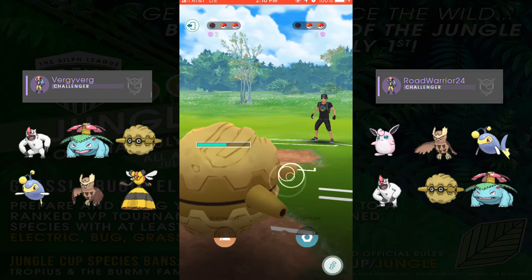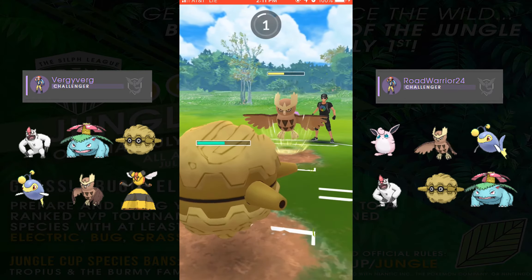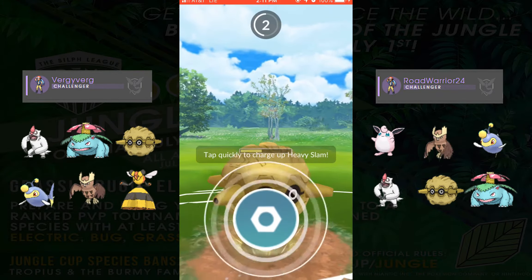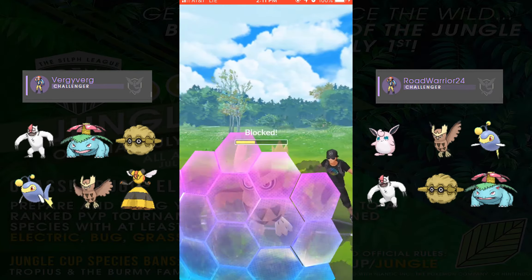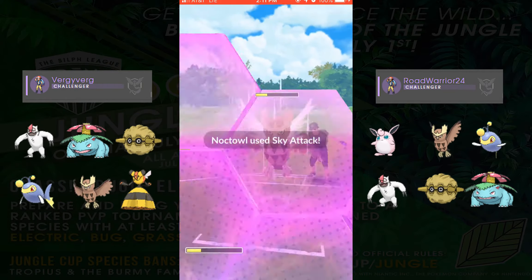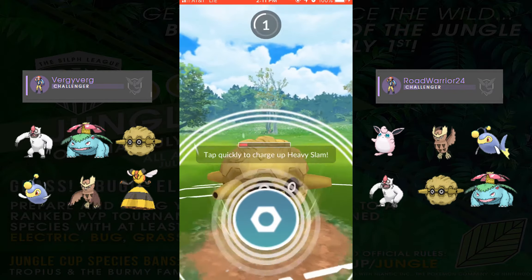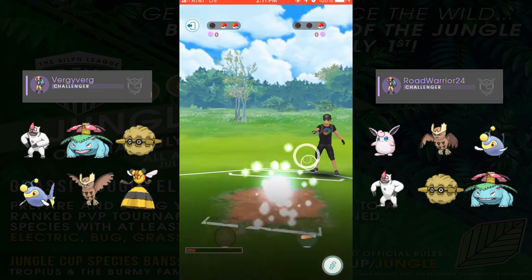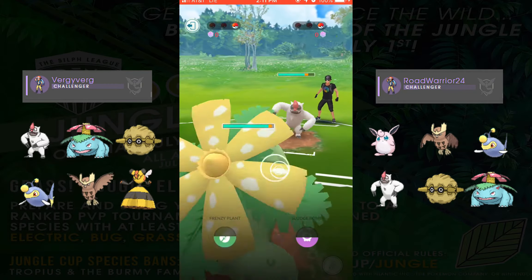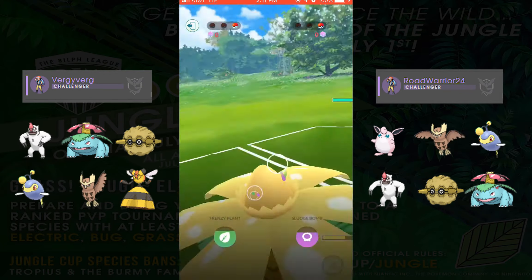We come in, auto-attack him down, and get some energy for Heavy Slam or Earthquake depending on what he brings out. He brings back Noctowl. In the back I have Venusaur, so I decided to use all of my resources on Forretress since he's got a better matchup against Noctowl and just try to get this Noctowl out because he's going to give me problems. We get a shield off him with our Heavy Slam, use our second shield on his Sky Attack, and get a second Heavy Slam to bring this Noctowl down. The last thing he's got is Vigoroth, which Venusaur is good against, but Vigoroth does have an energy advantage, so we're going to have to watch out for the second Body Slam as it will KO us.